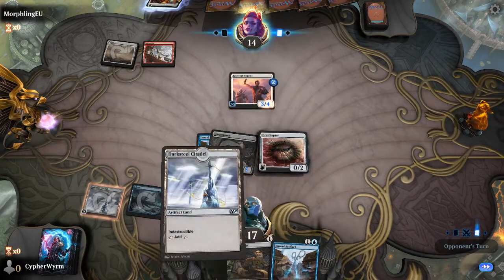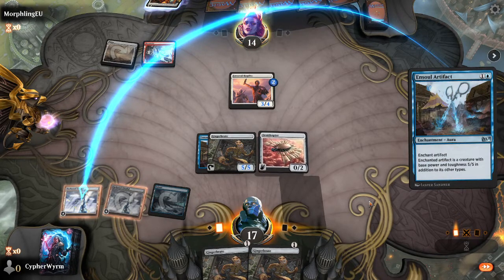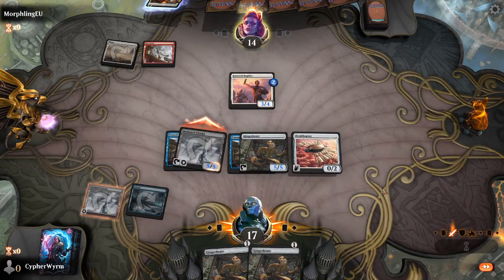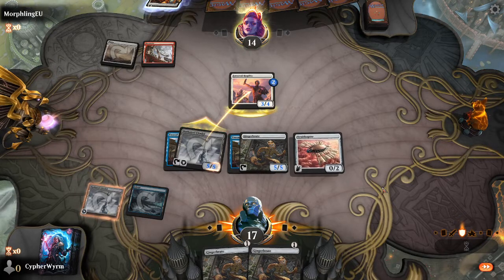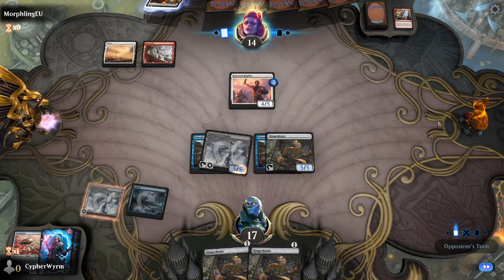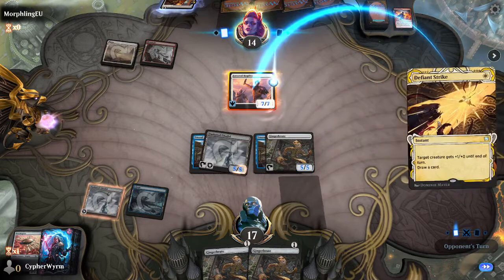Homestead Courage, no blocks. Install Artifact on Darksteel Citadel. Swing for five, swing for five. Yeah, there's the Reckless Rage that I knew was coming. Ancestral Anger, ancestral anger.